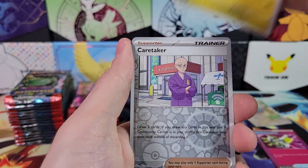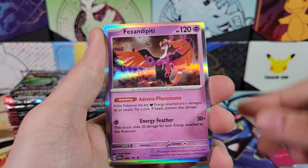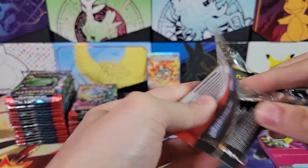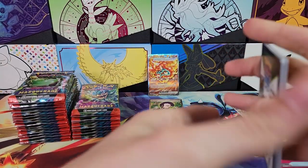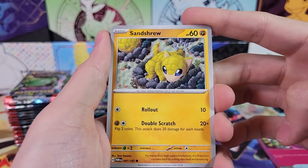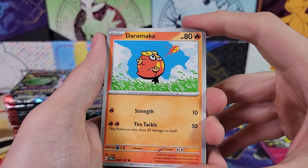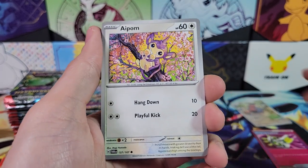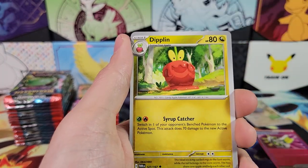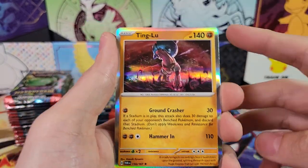I'm not a huge fan of this set just because it's essentially Battle Styles 2.0. Now you understand my little TLDR. I'm not really going to be opening a lot of this set — I only have three boxes. This is the first of three booster boxes, and then I'm going to do the two ETBs in the same video with the regular ETB and the Pokemon Center exclusive ETB. So only four videos on this set total, just because there's like literally two cards in the set that I even like, and one of them is the highest card in the set and the other one is Infernape. I'm way more into Pokemon than I am with Magic the Gathering, even though those videos typically do way better on this channel.